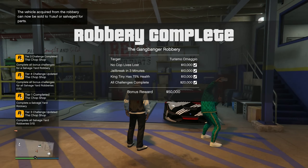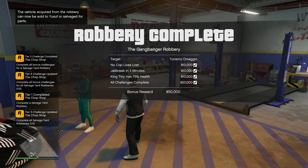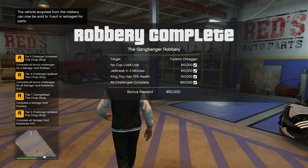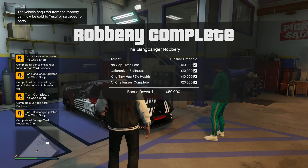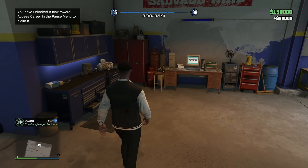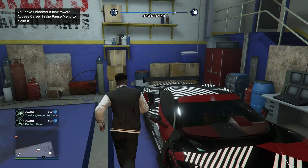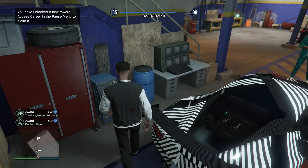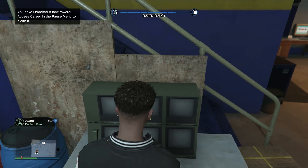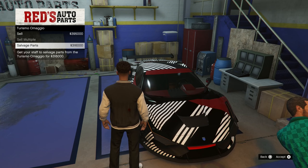Robbery complete — we got $50,000! Jailbreak in three minutes, yo! We got all checks — all the challenges complete. Can now be sold to Yusuf or salvaged. The perfect run, dang bro, that's crazy man. These are security cameras I think.